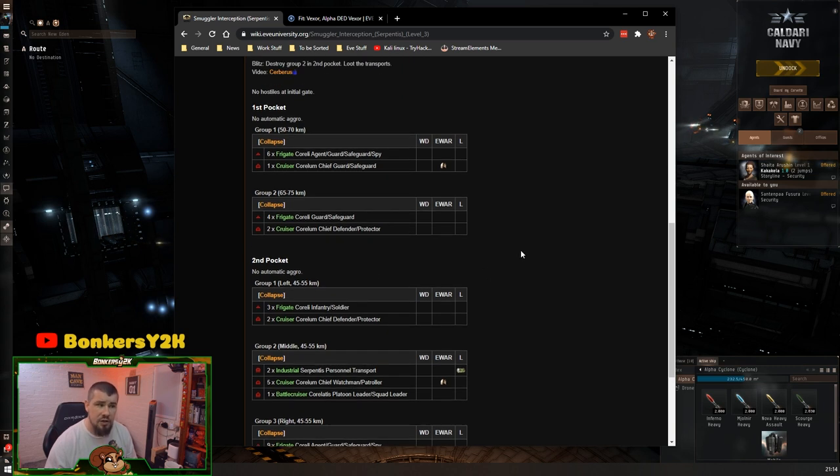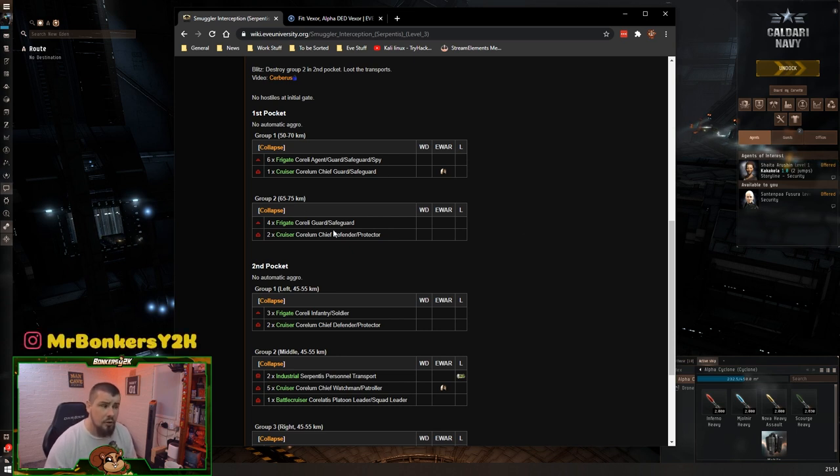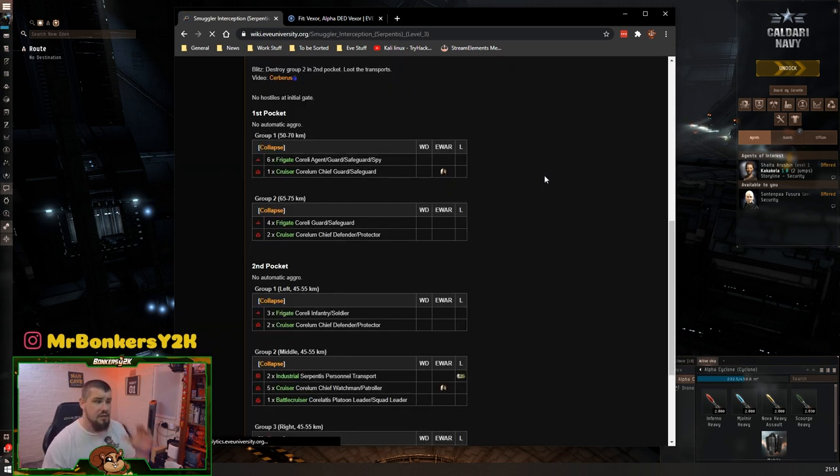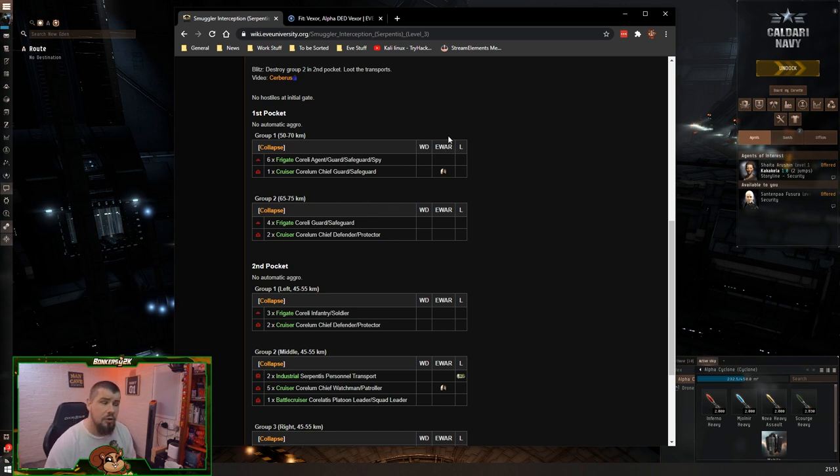The industrials drop the 10 militants needed to complete the mission. Group three has nine frigates. Always prioritize the smaller stuff first unless you're taking too much damage. However, if a ship shows an X next to its name, that means it is a trigger — destroying it will spawn the next wave. Leave triggers until last; otherwise you'll force the next spawn in and potentially lose your ship. If ships are using webs or warp scramblers, make them a priority — unless they're the trigger.